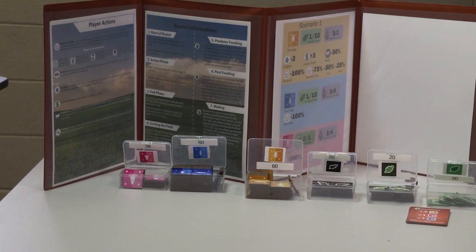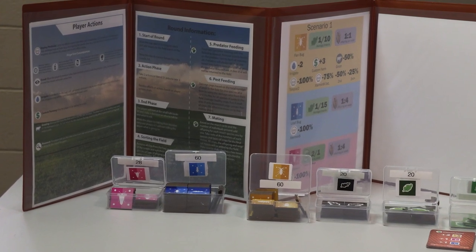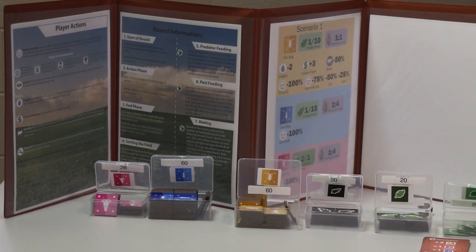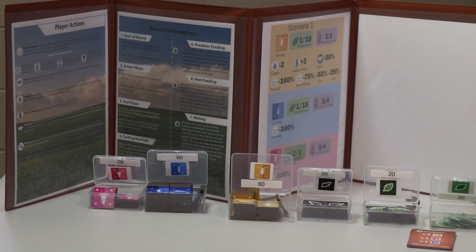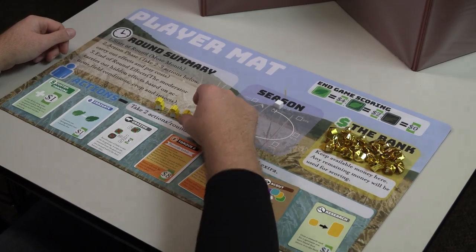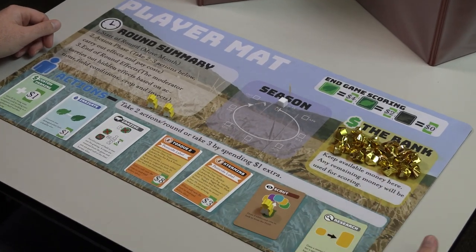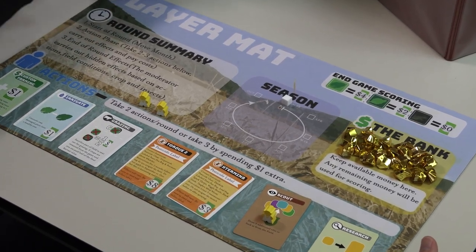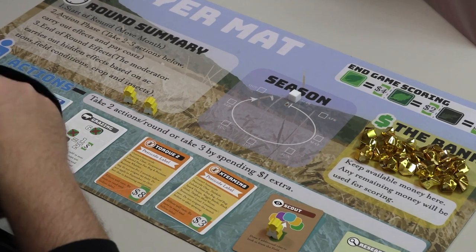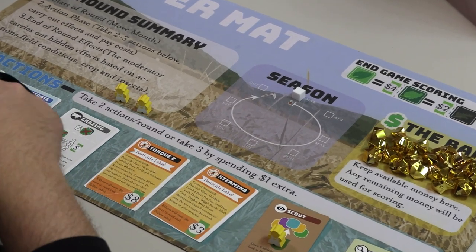One person will take on the role of the moderator. In general, the moderator does not make in-game decisions, but facilitates the game for the other players by carrying out hidden consequences based on the other players' decisions. The other player or players will take on the role of pest managers working together as a team. They will have to make tough decisions about how to manage insects living in their field using a limited number of actions and money.